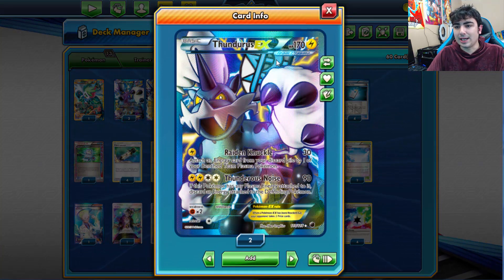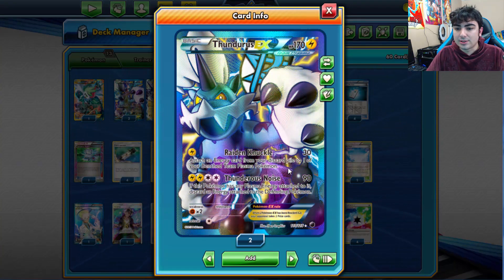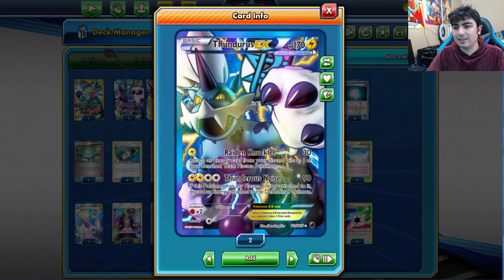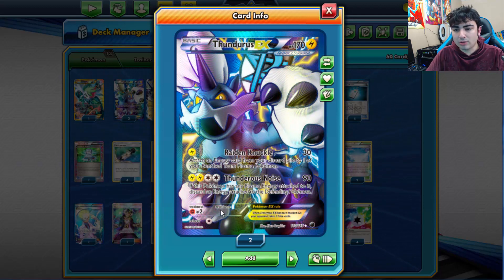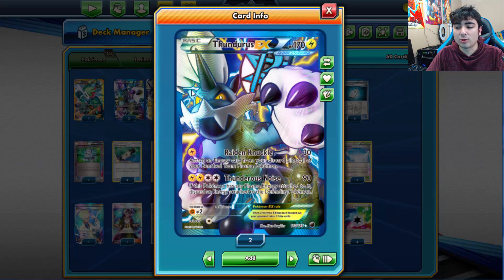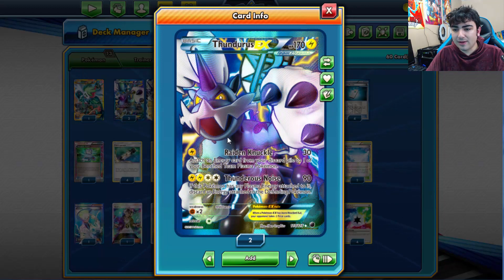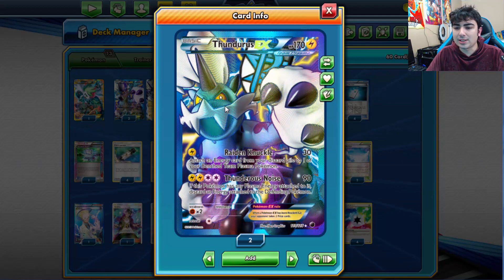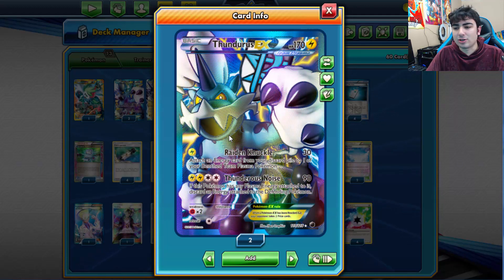Let's take a look at Thunderous EX — yes, we're using EX Pokemon here, something that hasn't really been used in a very long time. He's 170 HP, a Team Plasma Pokemon, Lightning type with Fighting weakness. No Metal resistance, because in the Black and White era they didn't give Electric Pokemon Metal resistance. The main attack we're focusing on is Raiden Knuckle — for a single Lightning Energy it does 30 damage and you attach an energy card from your discard pile to one of your benched Team Plasma Pokemon. It can be any type of energy, basic or special.